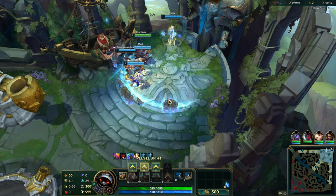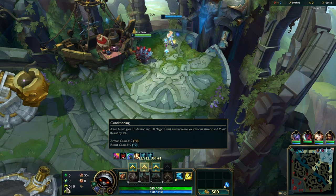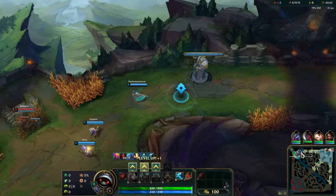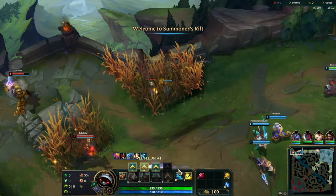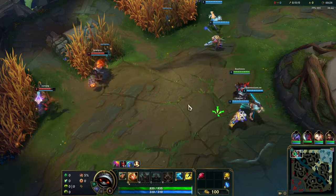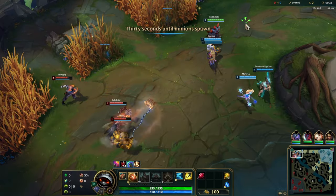What is up guys, welcome back to another video. I am your host and I am playing Rammus. Running Grasp of the Undying, Shield Bash, Conditioning, Overgrowth, Tenacity, and Last Stand. I'm gonna grab this little thing here and we're gonna go up top — a little Ruby Crystal. Got my Q first; we're gonna roll up into a ball and roll around and bump into somebody.